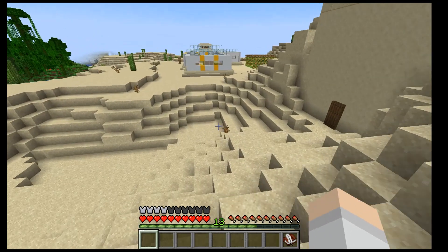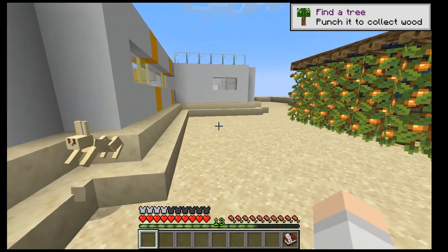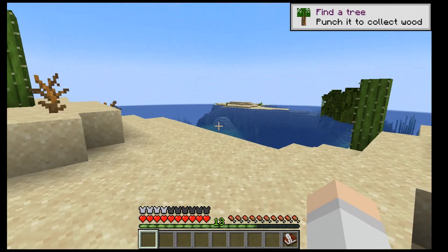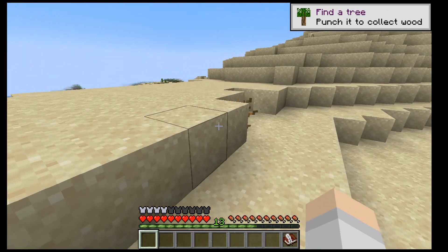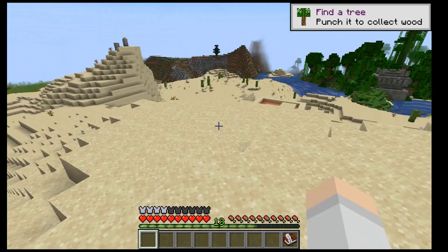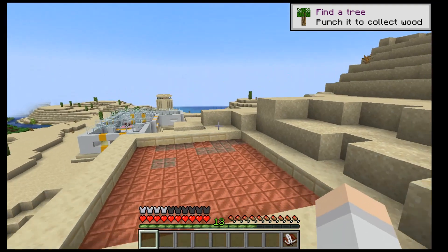Oh, and the mob vote — I almost forgot. The mob vote winner, to no one's surprise, is the sniffer. That's right, we're getting the sniffer in Minecraft, and we're getting unique plants with the sniffer. I hope the sniffer can be in the 1.20 update, but there's no confirmation on that.